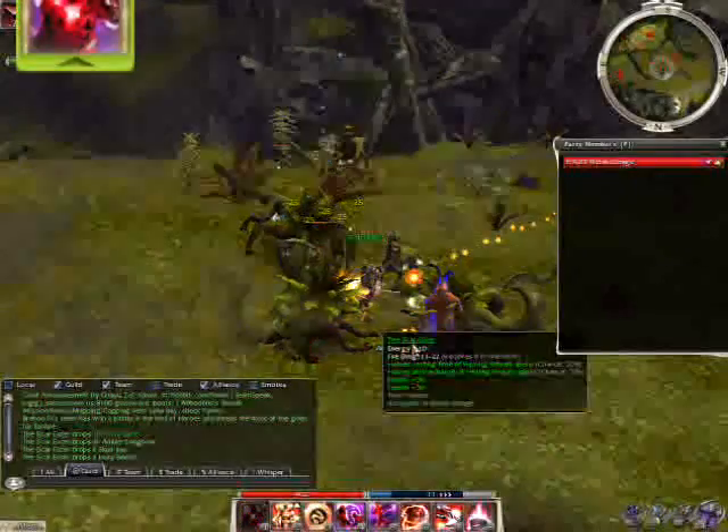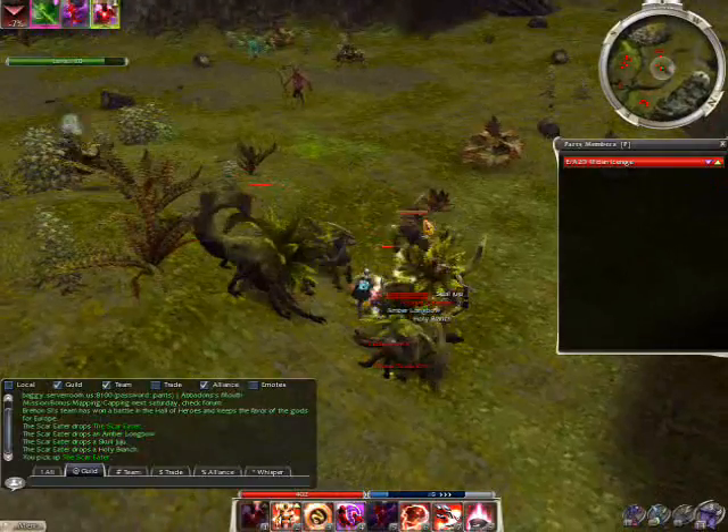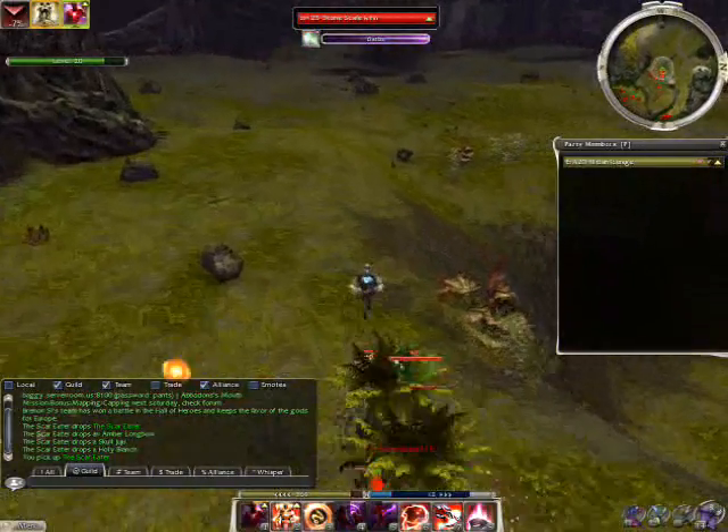As soon as the boss is dead, cast Shadow Form. The boss dying will recharge all your cooldowns, so you don't have to worry about those. If you want to escape, use Death Charge to get out of the group of monsters you're in, then Dark Escape and run.